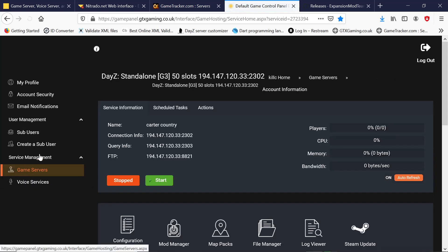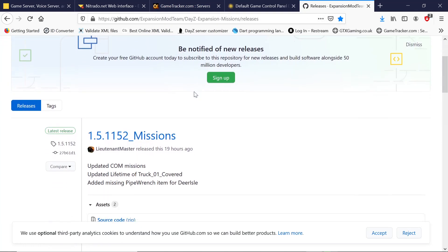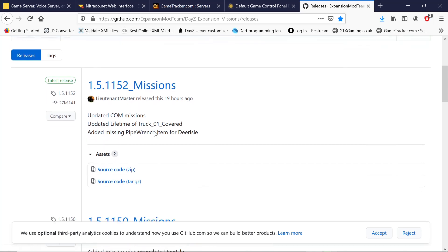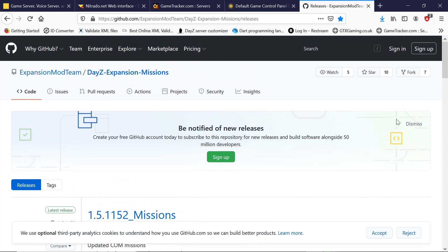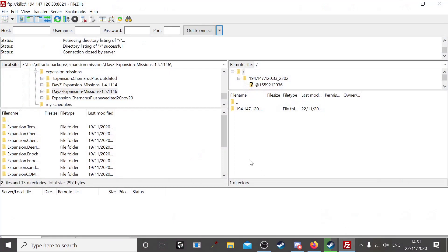We go back to our game server now. You want to get the mission files — I'll leave a link to this page as well as usual. The new mission files are version 1.5.1152, you want to download them. I have them already downloaded to my computer. Once you do that you want to go to your FTP program — FileZilla or whatever one you like to use.